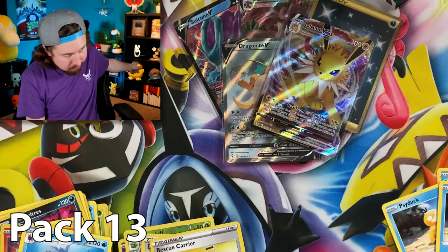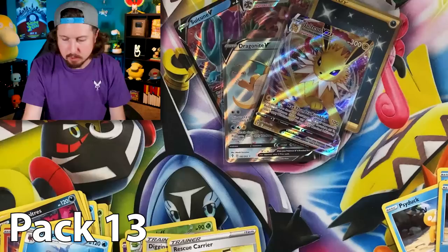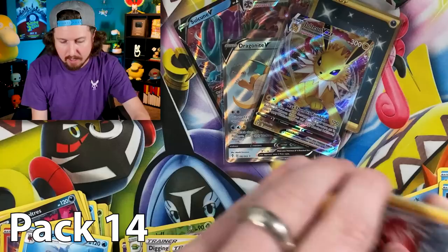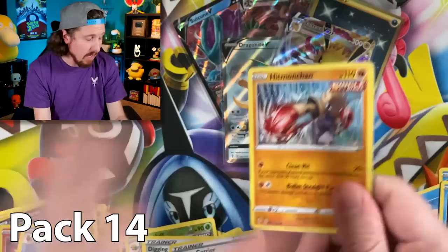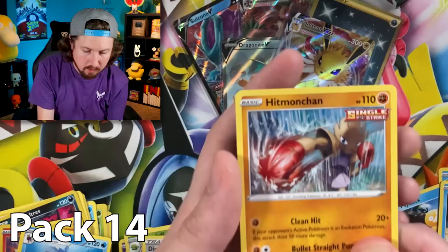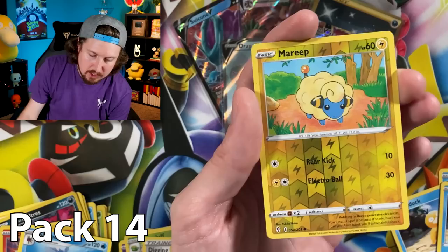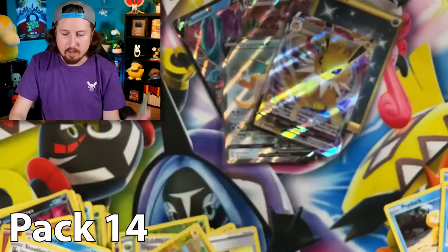That Psyduck right there makes the rules when it comes to the VIP section and the non-VIP section. If it was up to me, everybody would be getting bagel bites, but that Psyduck is president of the VIP club. Any chance we can get bagel bites for everyone? No. Alright — Hitmonchan, Lotad, Sealeo, Teddy Ursa, Marill, energy, Crystal Cave, and a Stoutland for the rare.